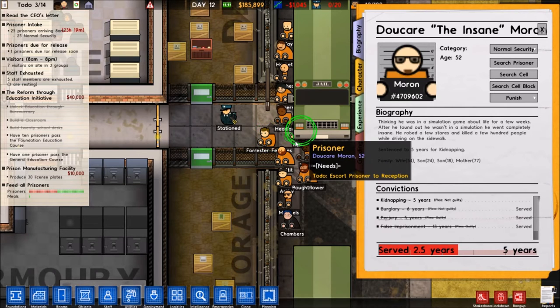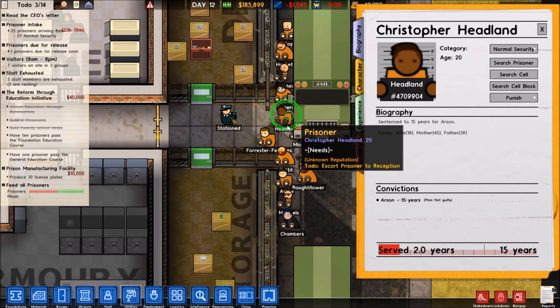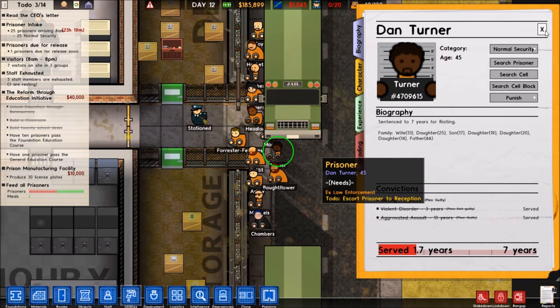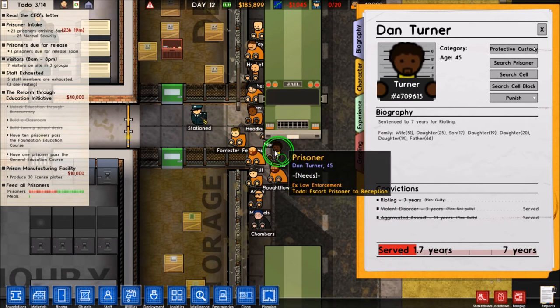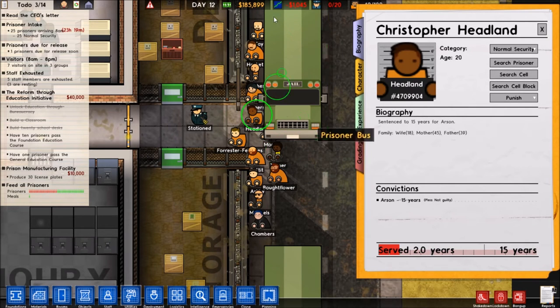Oh god, this guy's been run over. Do Care the Insane Moron — thinking he was in a simulation game about life for a few weeks. After he found out he wasn't in a simulation, he went completely insane. He robbed a few stores and killed a few hundred people while driving on the sidewalk. Sentenced to five years for kidnapping. Uh oh, ex-law enforcement — we have to put you in protective custody. I should be paying attention for stuff like that. You almost got killed, Mr. Turner.